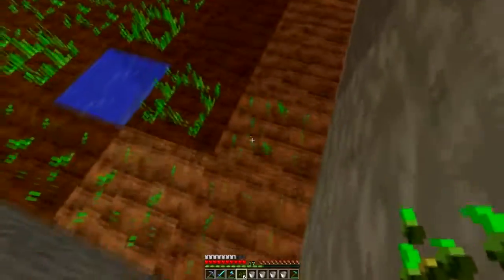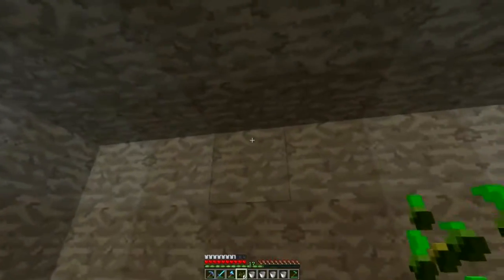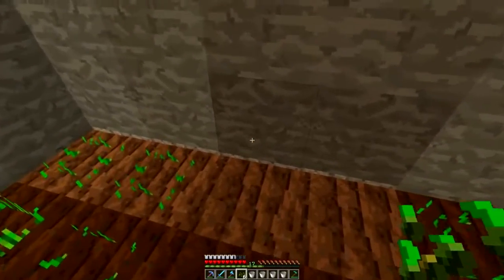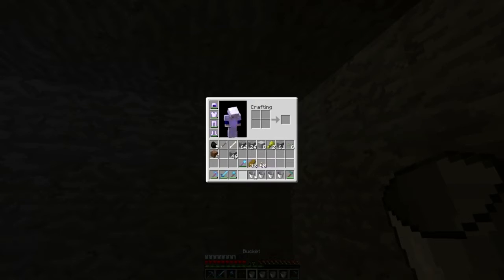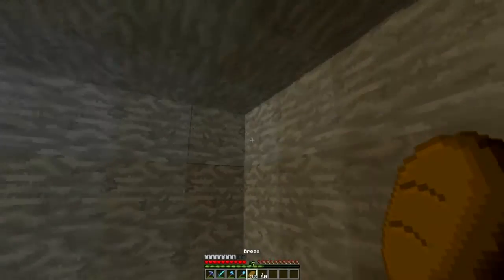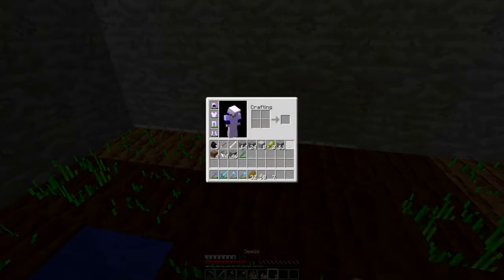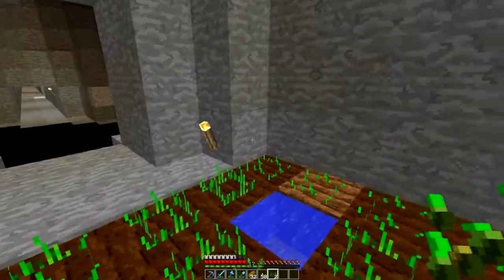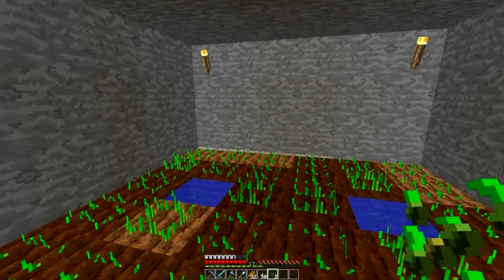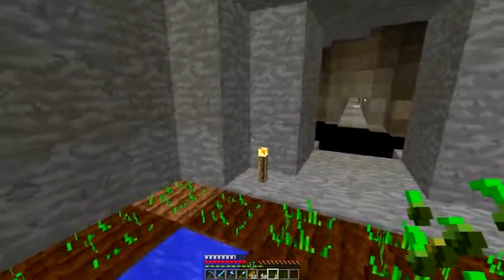Apparently these blocks are broken — I don't know how or why, but we'll leave them alone. There's gravel or andesite right there. That's enough of that. Maybe it was the light level — I didn't know that was a thing. It's kind of weird, but it's working now.